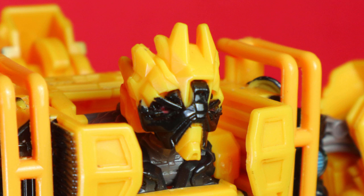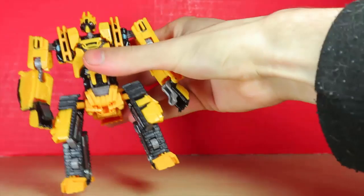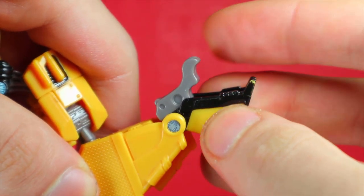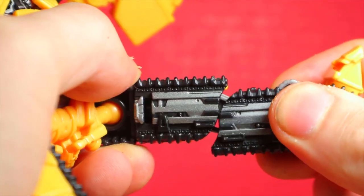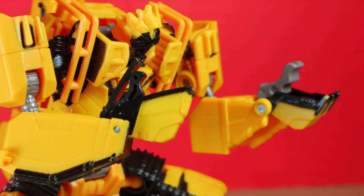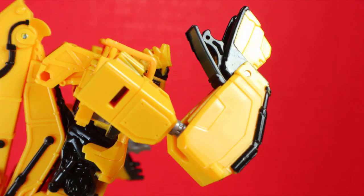Did someone say articulation? Ball jointed head, ball joint shoulders, hinge joint, ball joint elbows, shovel moves, shovel thumb moves, ball joint hips, rotation below, double knee, heels, and toes move. Posability is fine, and thanks to him not having actual hands, the gorilla arms don't really affect him poorly.